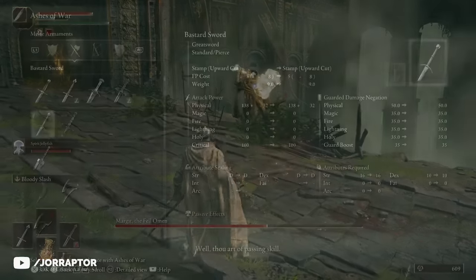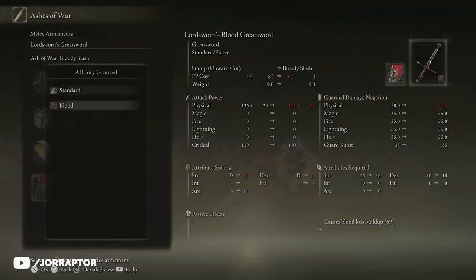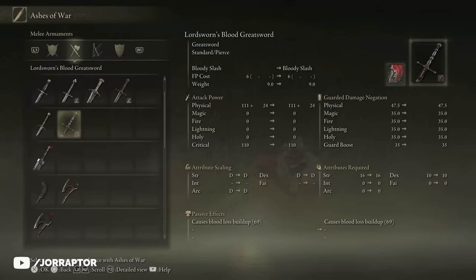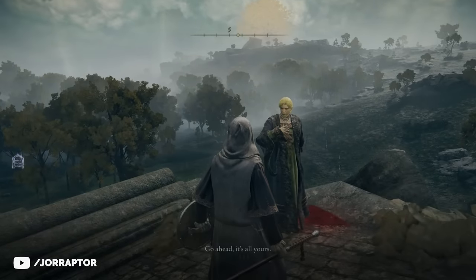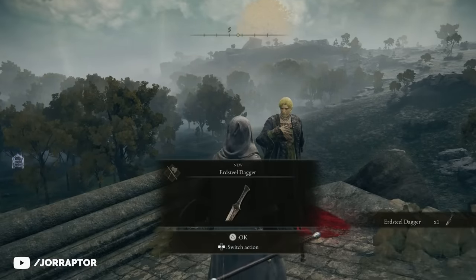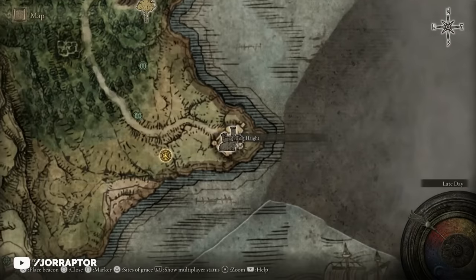Alternatively you can use the flail we mentioned earlier for the same bleed effect, but this ash allows you to put it on any sword-type weapon making it much more versatile. And before we forget, after clearing Hyde's fort you can return to him and he will reward you with a dagger for your efforts. He will then move to the castle, so if you want to continue his questline later on that is where you will find him.